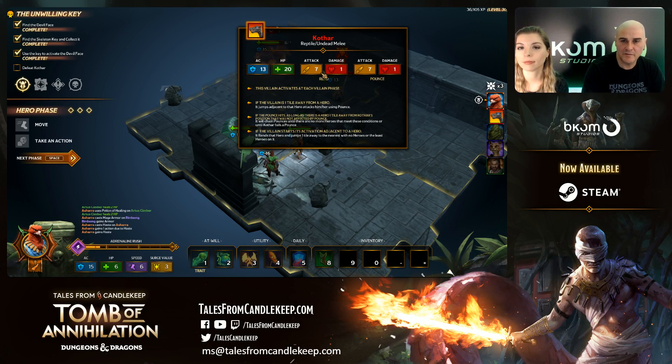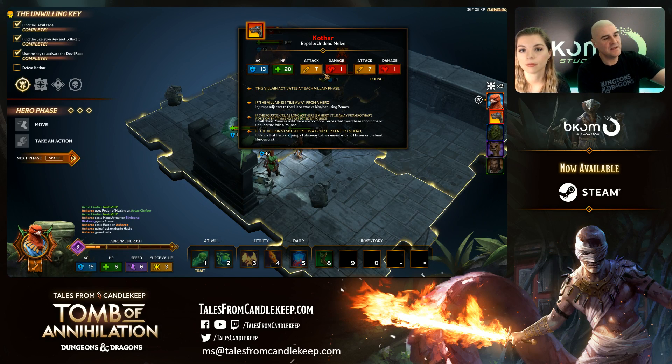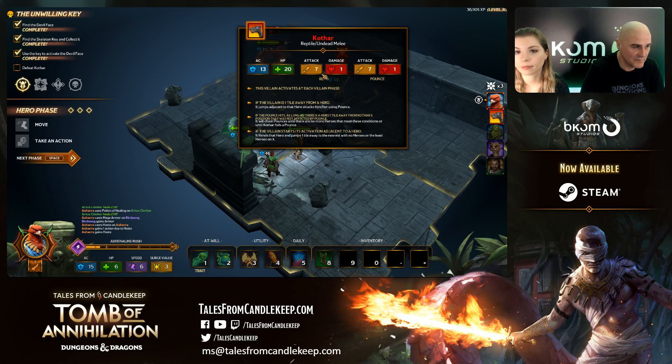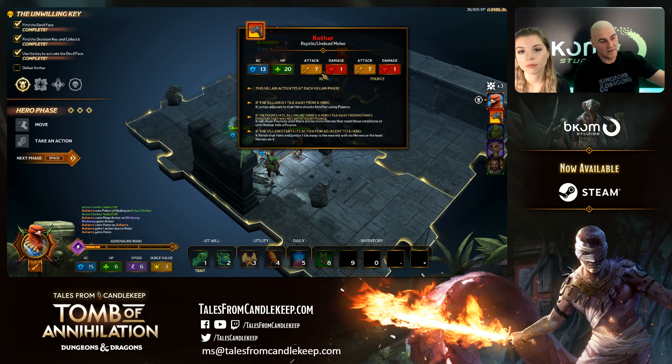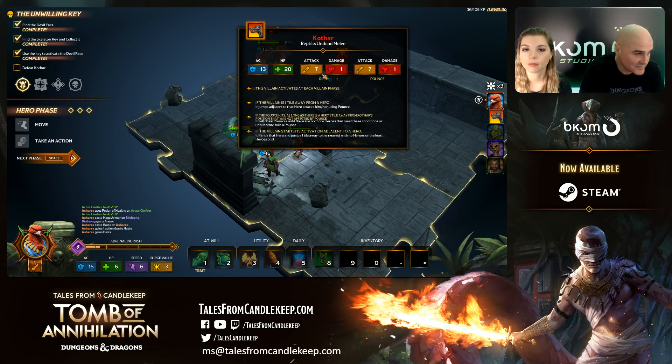You get the monster's AC, number of HP, attack, and damage. Kotar does two different attacks: Pounce and Rend. If the villain is one tile away from a hero, he jumps adjacent to that hero and attacks using Pounce. If the Pounce hits, and there is a hero one tile away from Kotar who wasn't affected by Pounce, it will chain Pounce until there are no more heroes who meet the condition. So let's be careful!